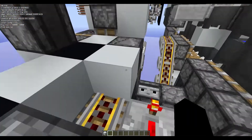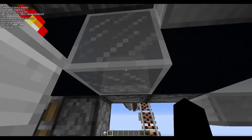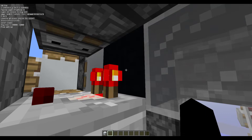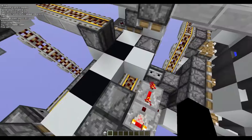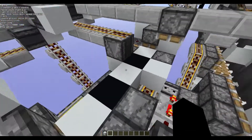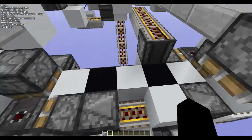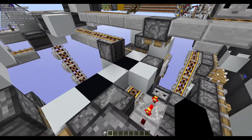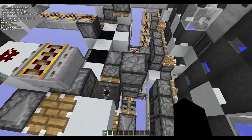Each signal it gets it'll output twice, but this glass block will skip one of the signals. It's an odd piston feed tape so it has more blocks in one row than the other, which makes it a bit slow, so I had to make it as fast as possible — zero ticks and everything.